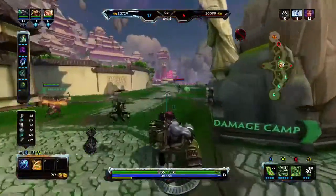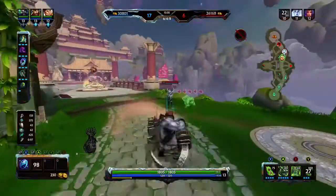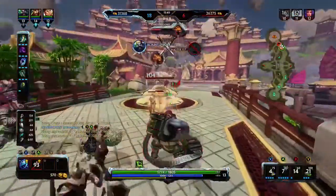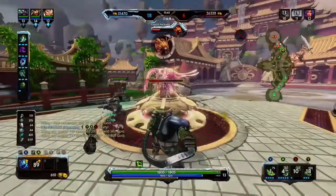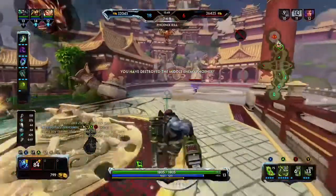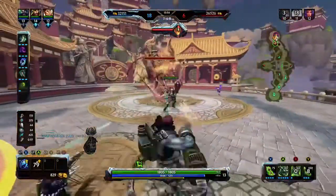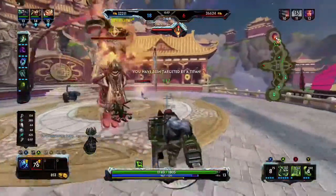Zhong Kui can actually be a pretty decent damage-dealing tank, and I have been known to run a few defensive items on him depending on the game mode. In assault, I always like to put Hide of the Urchin and Stone of Gaia on him — two really good defensive tanky items that let you stand in the fire a whole lot longer than you should, and he still does pretty massive amounts of damage.